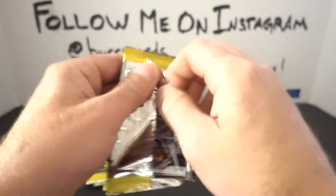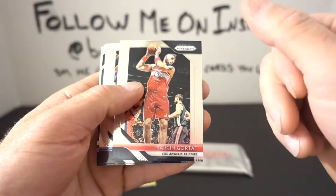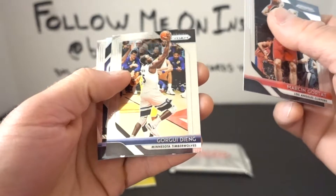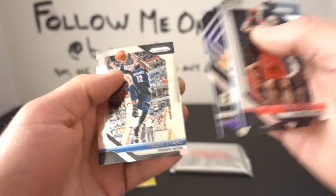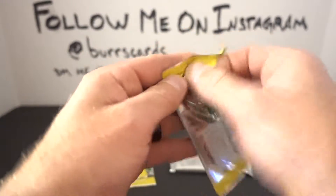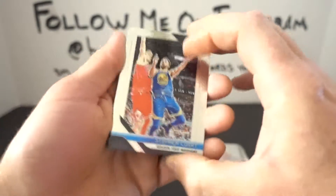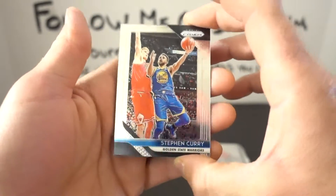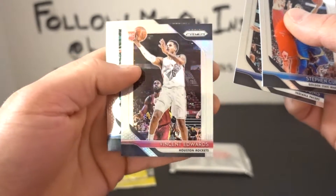I've only opened maybe one or two boxes of basketball this year — picked up a box of Topps, not too bad. Marcin Gortat, Gorgui Dieng, Mo Wagner Prizm, Tyreke Evans. Could have been Donruss too, so you guys can tell I'm not a big basketball card aficionado. Stephen Curry, Domantas Sabonis, Vincent Edwards rookie Prizm, and Isaiah Thomas.